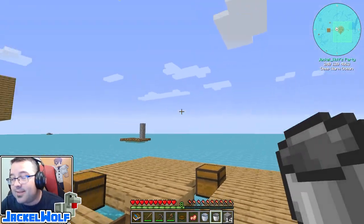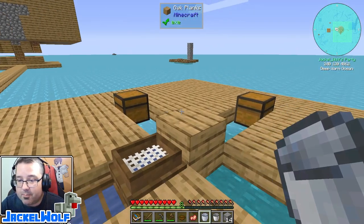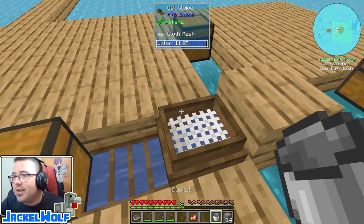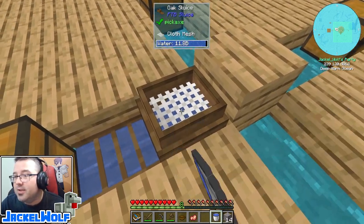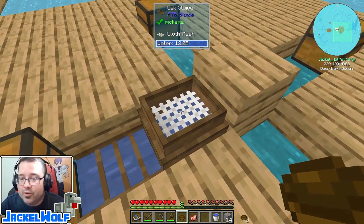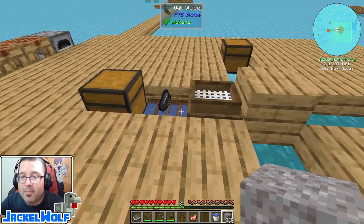Either method works just fine. There's no real difference between using the clay bucket and the iron bucket except that you can use the iron bucket later on for things like lava - the clay bucket breaks after one use with lava. So I'm going to stick with my iron bucket. We're going to fill this sluice up - I've got 12 buckets of water sitting in the reservoir. Now all we do is place gravel on top of the sluice and it gets sluiced through the mesh.